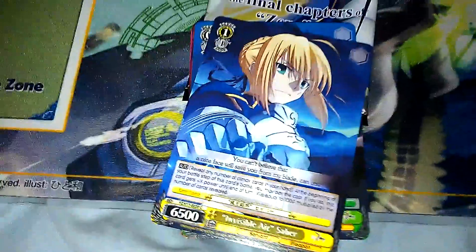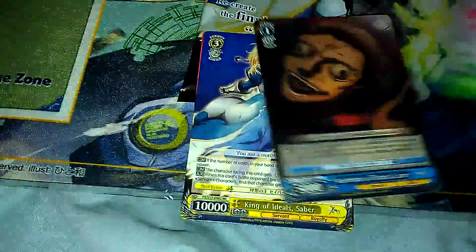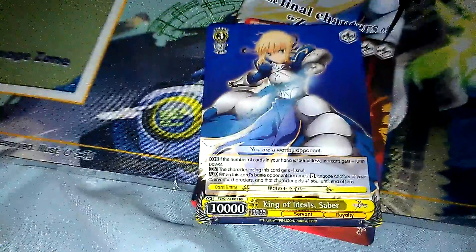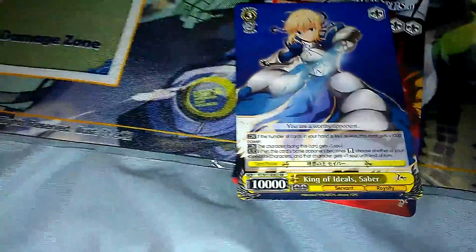We have one pack left. We haven't seen a double rare yet. Odds are that we should see one, honestly — odds are we should have seen one that last pack. Here we go. We have a Saber, a Lancer, Archer, Kirya. On my channel I do a lot of random stuff — video games, video commentaries, talks, vlogs, turkey sandwiches. Where does experimentata work?